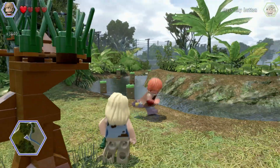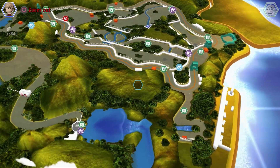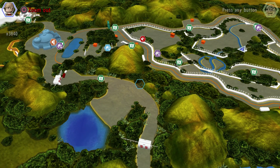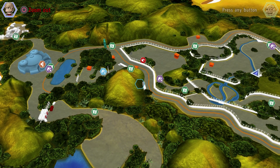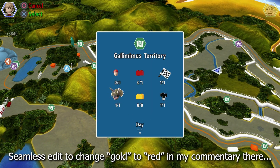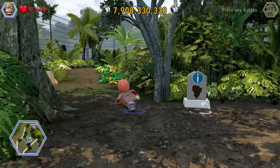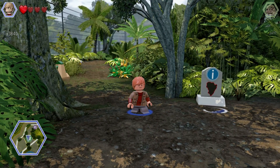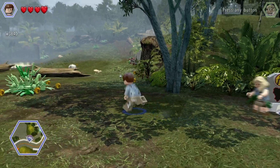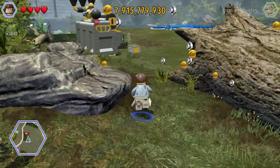So yeah, that's all of the gold bricks in Isla Nublar — the first movie's Isla Nublar part. But we do have this red brick here, so I am going to go to this map point. All I did was just go into a level and then leave again. I'm pretty sure I didn't get this red brick, and I knew that I didn't get this red brick.